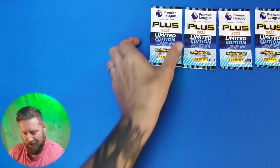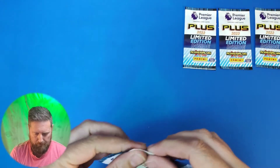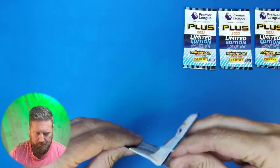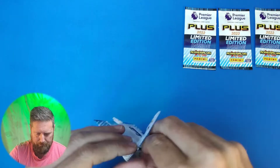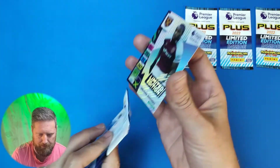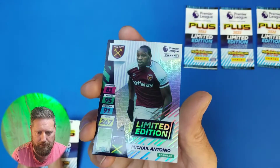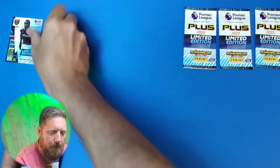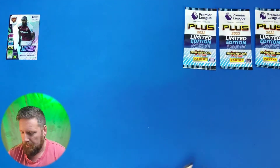Here we go, first pack. Let's get this open. Who have we got? Is it signed? If I can get four signed cards that'd be awesome. There we go — this is a forward, West Ham United. It's a limited edition, pretty cool card. I'll stick that one up the top and move straight to the next one.